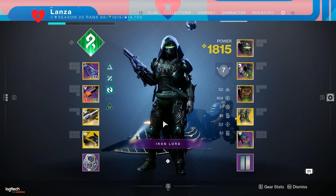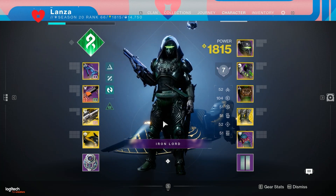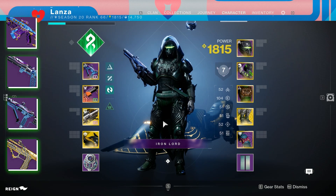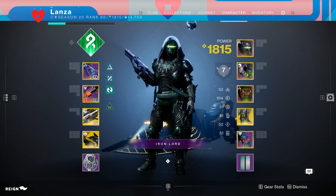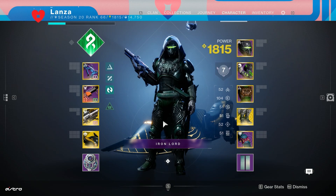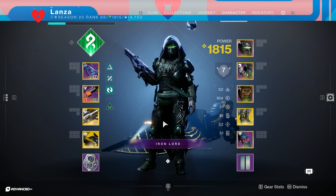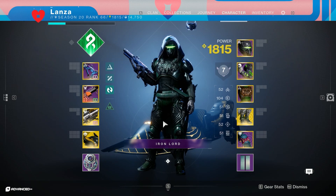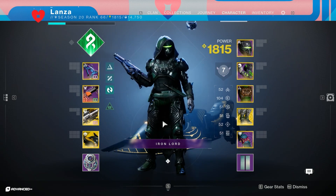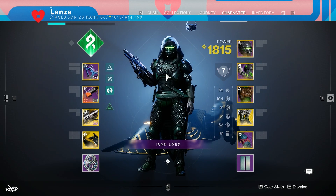The real key to this build are the mods you run on your armor. As for weapons, whatever your personal preference is, I would ideally run a Strand weapon for your kinetic — purely because in some activities, Strand Siphon is a mod you could use with this build simply for the orb generation, because orbs of power play a massive role in this build. For me, I'm using the Synchronic Roulette. Now let's move on to the armor mods.